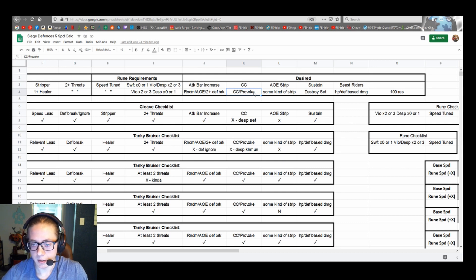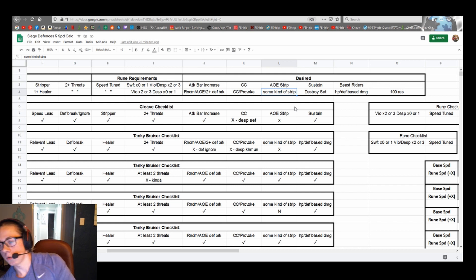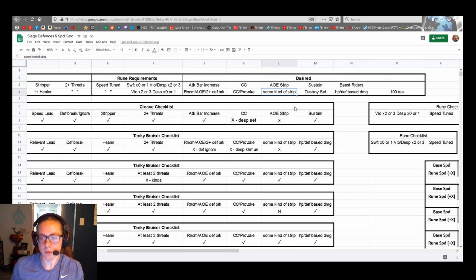Some form of CC provoke — Gene is really good, Tyrannis and Abelio have provoke and stun on skill 1 like Gene. Some kind of strip, since people get wins with Amelia, Feljoel, Wusa. A destroy set is very very good compared to will — I try to have at least one destroy set on every defense. When it's bruiser versus bruiser and they don't have destroy and you do, the match gets grindy and eventually their HP-based damage subsides.